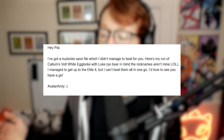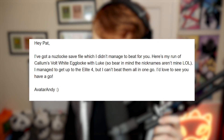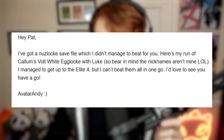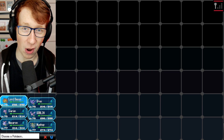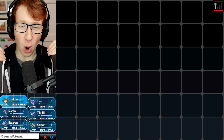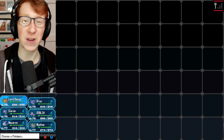The email that they sent me says: 'I've got a Nuzlocke save file that I didn't manage to beat for you. Here's my run of Callum's Vault White Egglock with Luke, so bear in mind the nicknames aren't mine. I managed to get up to the Elite Four, but I can't beat them all in one go. I'd love to see you have a go.' So basically, someone has sent me a failed Nuzlocke, and my goal is to beat the Elite Four with as few deaths as possible to see if I can get them in a position where they can finish the rest of the game.